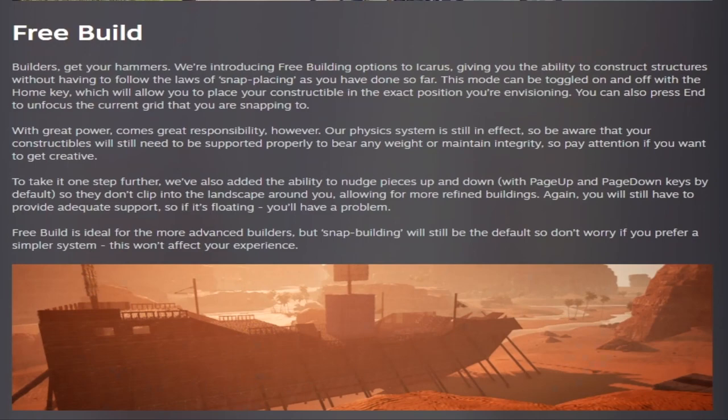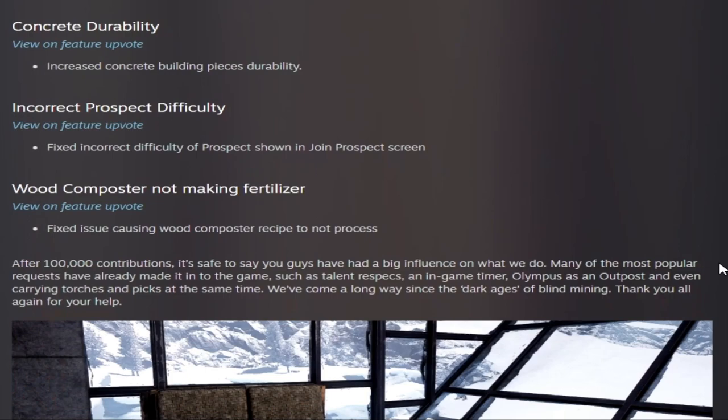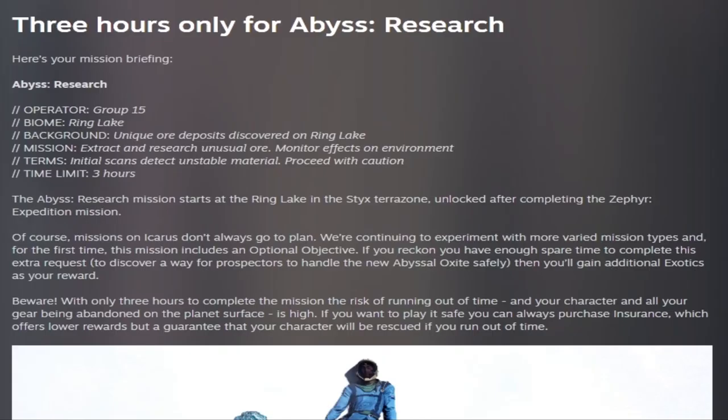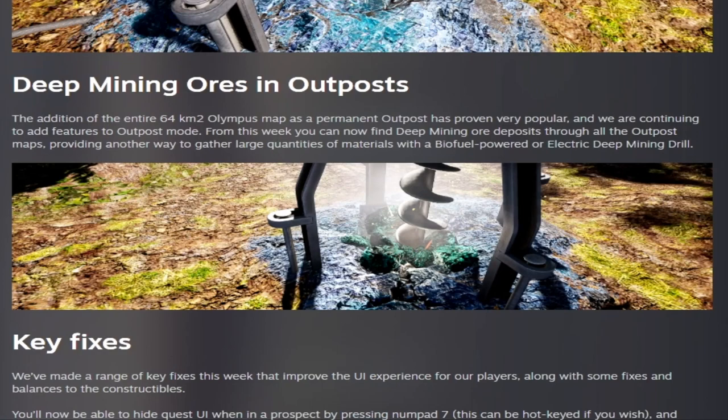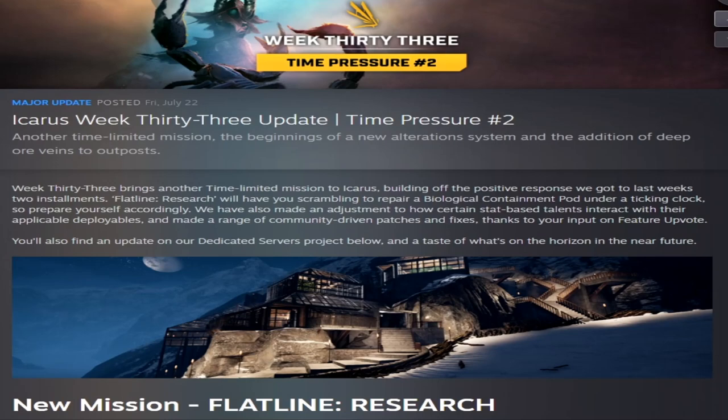Week thirty-one, Community Feedback number one, added free build into the game with neat round structures, changes to concrete durability, and the wood composter. Week thirty-two, Time Pressure, added the three-hour mission Abyss Research and also added deep mining ores to outposts.